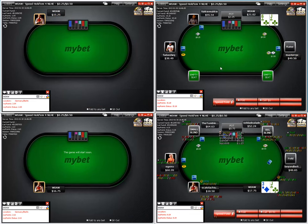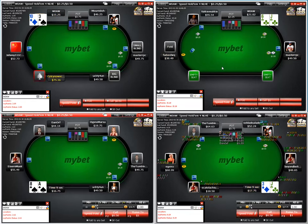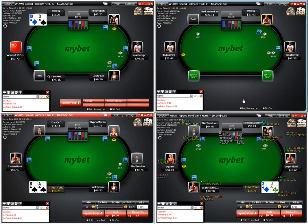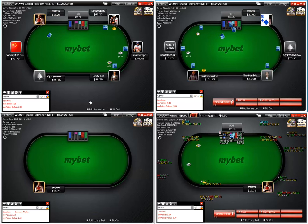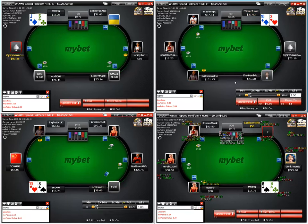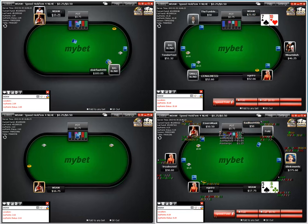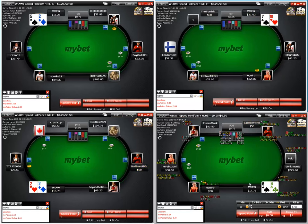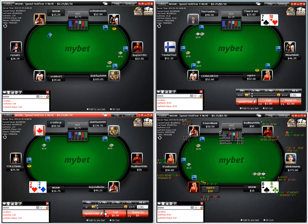Mid-position — hijack: sevens-or-better, ace-jack suited or better, or ace-queen or better as an open raise. From the cutoff: fives-or-better, ace-nine suited, ace-ten or better, suited broadways. That's an open steal raise from the cutoff — three and a half. We get flatted, still no dice on sets. Let's represent the ace, small-stacked, and take it down with the c-bet.